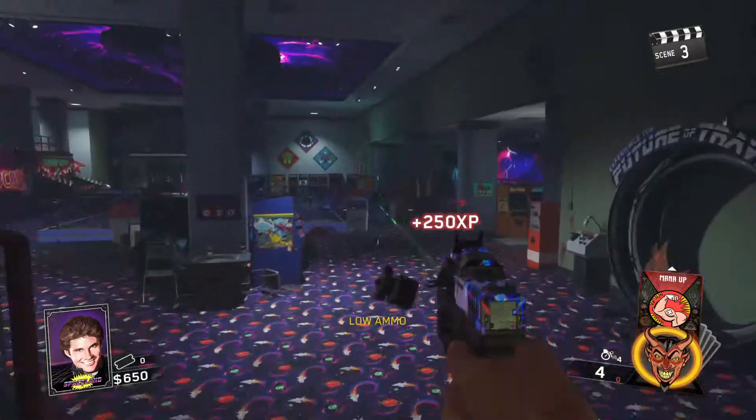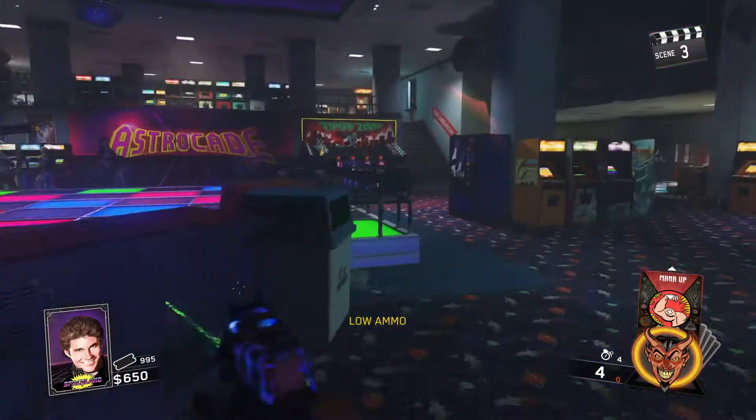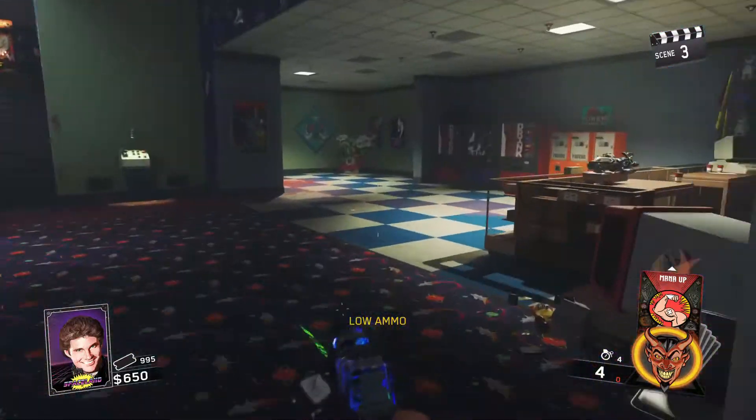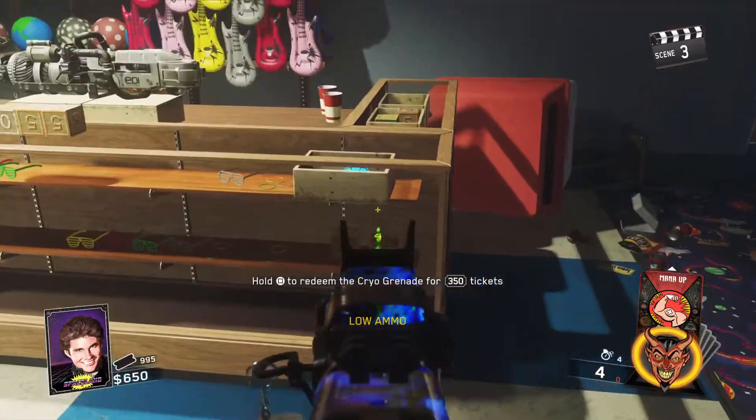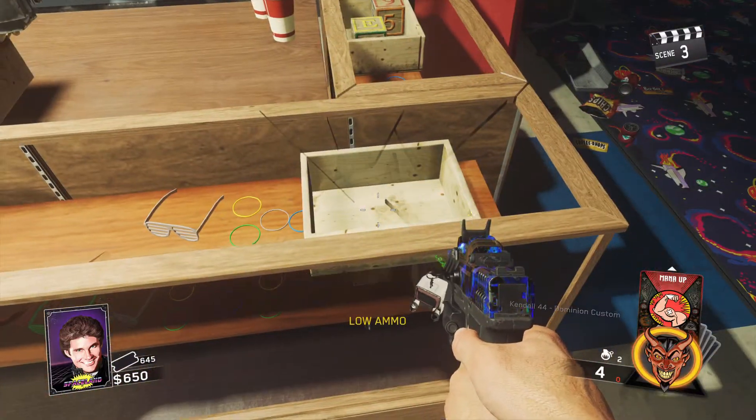Save a zombie, and start making tickets until you have at least 950 tickets. With those tickets, buy cryonades, gold teeth, and an arcane core. Make sure that the arcane core goes on an M1. The wall buy for the M1 can be found from spawn for 500 points.